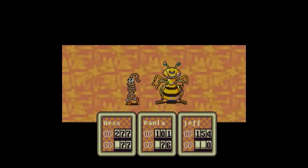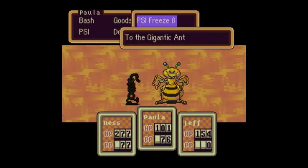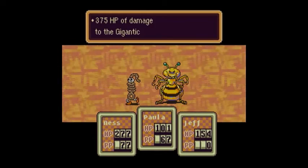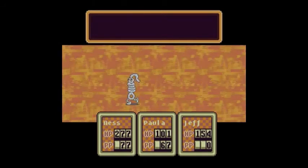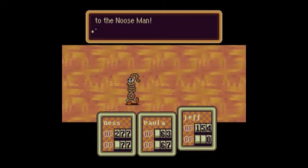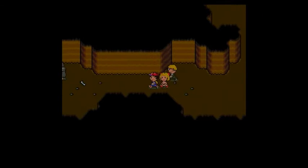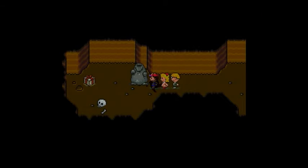It's kind of a gruesome detail, but one way you can check to see how close you are to the Guardian Digger is to look at the bones around the place — because if there's like a pile of bones near a hallway or a ladder, that tells you the Guardian Digger is nearby.